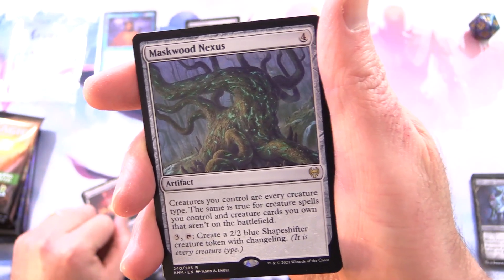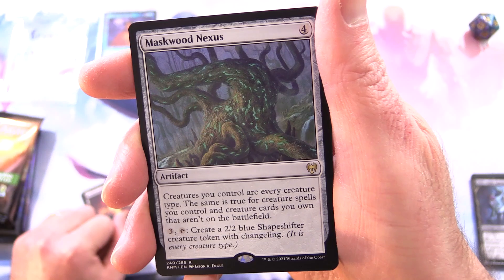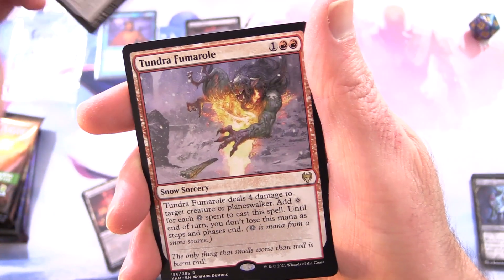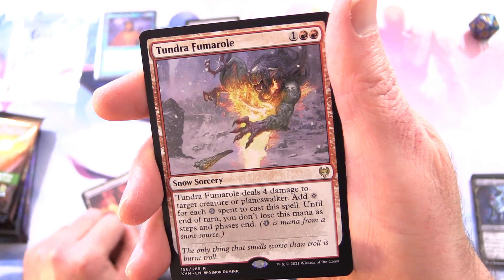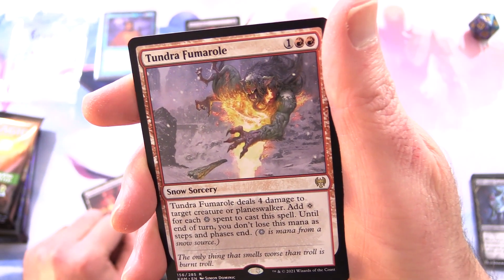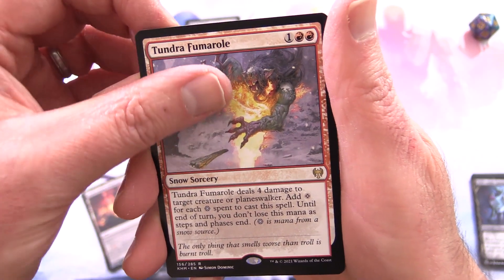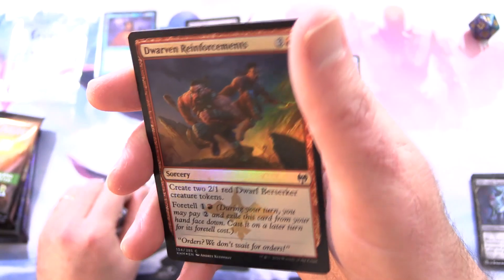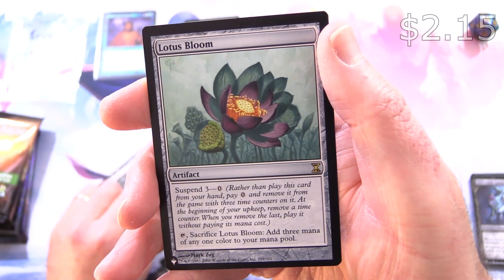And another rare: Tundra Fumarole, a snow sorcery for 3. It deals 4 damage to target creature or planeswalker. You add colorless mana for each snow mana spent to cast a spell until end of turn, and you don't lose this mana as steps and phases end. We also have Grim Draugr and a foil Dwarven Reinforcements. From the list — oh, nice one — Lotus Bloom! It's an artifact with Suspend 3 for 0. Rather than playing it from your hand, you pay 0 and remove it from the game with 3 time counters on it. At the beginning of your upkeep, remove a time counter. When the last one is removed, cast it without paying its mana cost. Tap, add 3 mana of any one color.